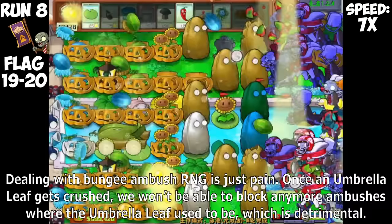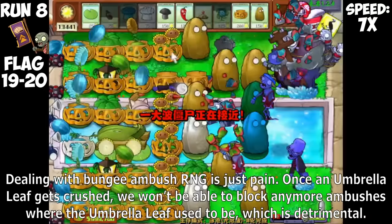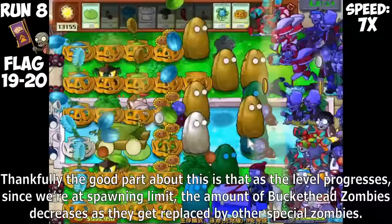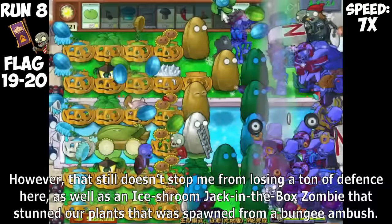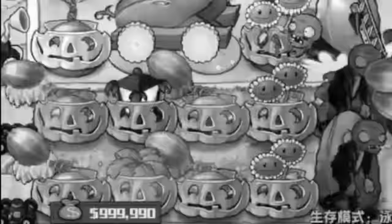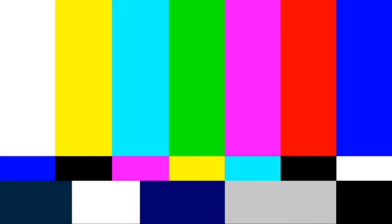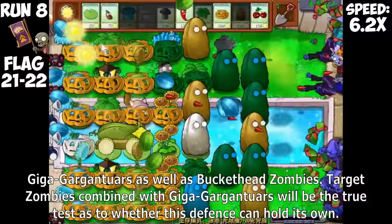Dealing with Bungie Ambush RNG is just a pain. Once an Umbrella Leaf gets crushed, we won't be able to block any more ambushes where the Umbrella Leaf used to be, which is detrimental. Thankfully, as the level progresses and we're at spawning limit, the amount of Target Zombies decreases as they get replaced by other special zombies. However, that still doesn't stop me from losing a ton of defense, as well as an Ice Shrimp Jack in the Box Zombie stunner that cost us a lawnmower.